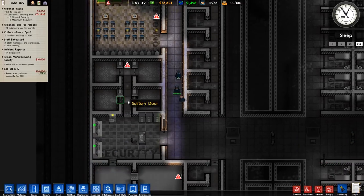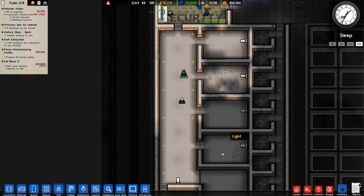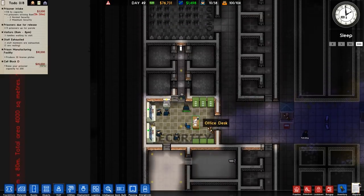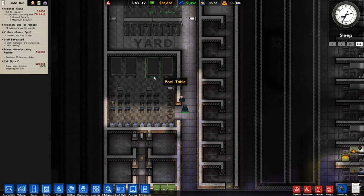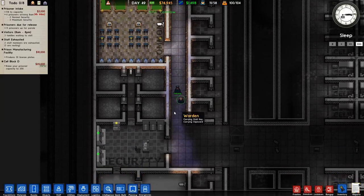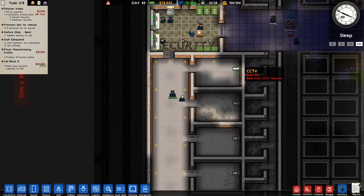That didn't work out because of what we did down in this section, which is going to be security. Then we decided this is going to be our death row, and we've got all the cells in there. We went ahead and put protective custody here too. Because of the protective custody and the parole, the common room was far too small, so we ditched one of the paroles. We just have this one now, so that's all fine. This episode we need to get protective custody done, wire up the CCTV, and change this area around here.